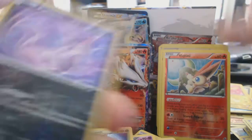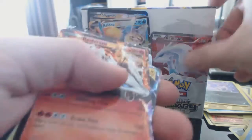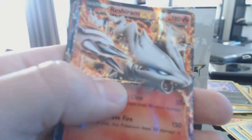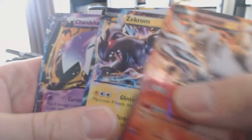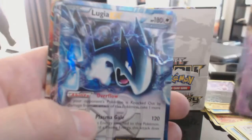Gotta arrange these cards here. Alright, let's look over the goodies. So we got a stack of EXs and Full Arts: Reshiram Full Art, Reshiram EX, Zekrom EX, Chandelure EX, Lugia EX, Mioletta EX, Reshiram Full Art, Emolga Full Art, Keldeo EX, another Mioletta EX, another Mioletta EX, another Mioletta EX Full Art, and a Shaman EX Full Art — and another one!